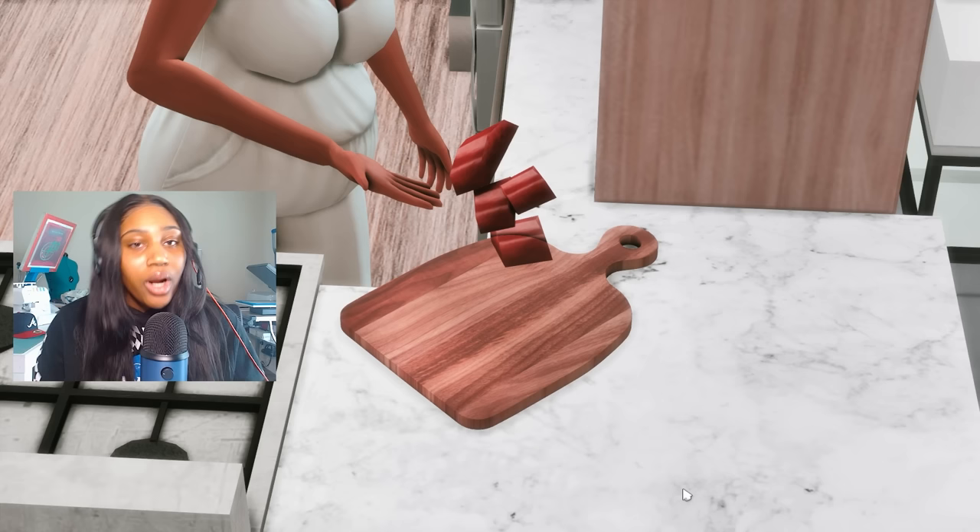Come over here and dance for us real quick, Percy, because the next override is a dance override. Now the reason I love this one is because the default dancing is so ugly — you won't catch anybody in the club doing that. This override gives us more dance options with more realistic dancing. Look at him — we're not gonna see that in the club!